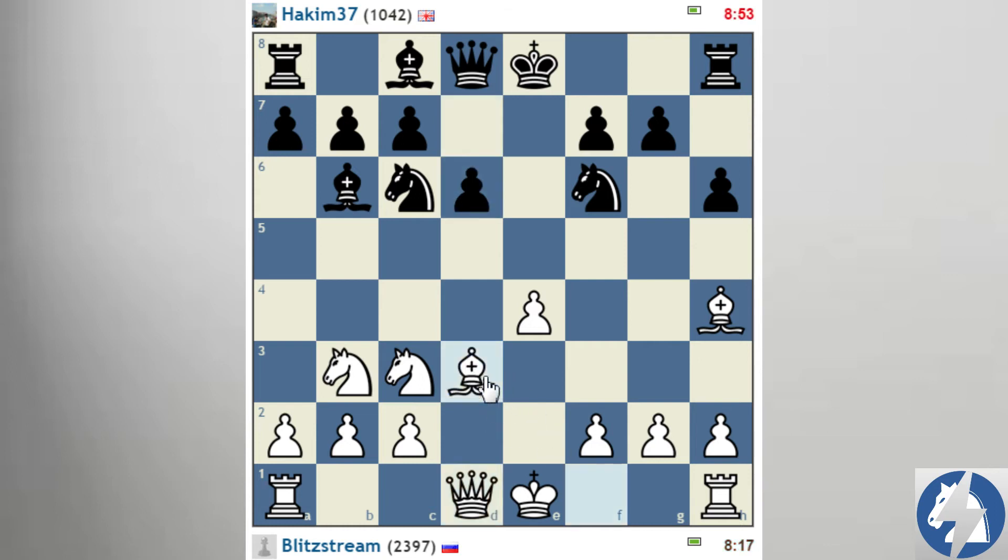Let's keep it simple: Bd3, Qe2, long castle, and f4. The knight e5 is always a possibility for black. Also I can short castle of course and prepare Kh1 and f4. All my ideas are connected to taking the center with the pawn on f4, and the reason I want to long castle is because I have a space advantage and my attack on his king is going to be quicker.